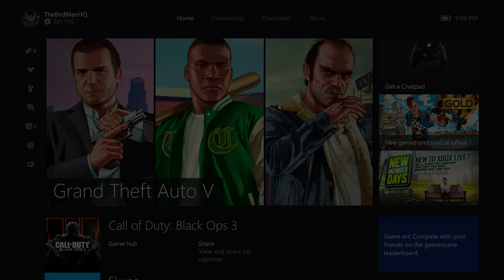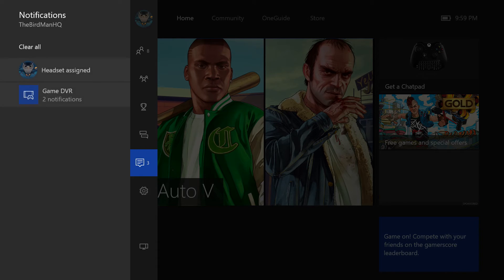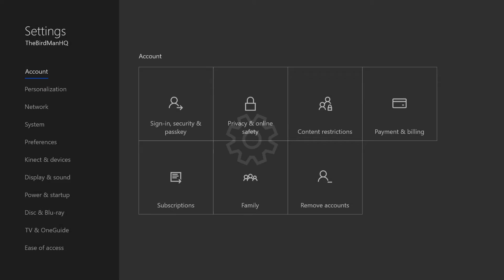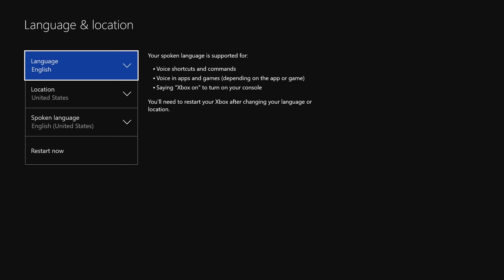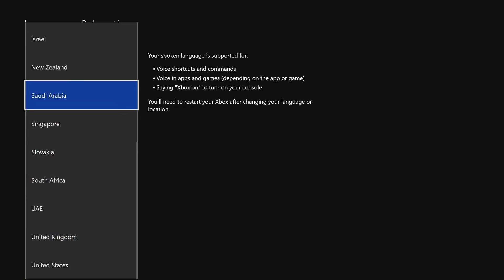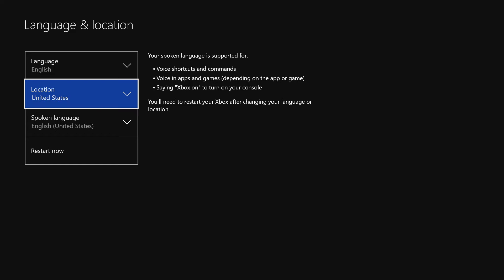What you want to do is go over to your menu bar on the side, go down to Settings, go to All Settings, then go down to System, then go over to Location, then go to your location once more, then you want to set it to Australia.